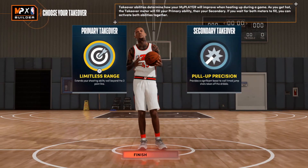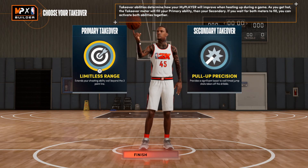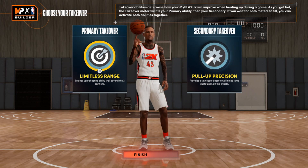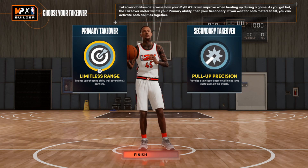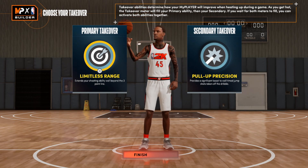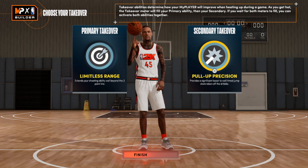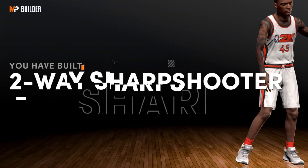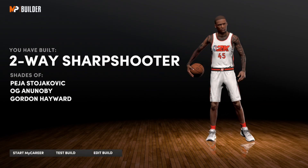The two takeovers I'll go with personally are Limitless Range and Pull-Up Precision. If you want to be KD — the guy knocking down crazy shots — this is what I'd suggest. The build is already 6'10" so if a smaller player guards you, you're shooting right over the top of them. The build comes out as a Two-Way Sharpshooter.